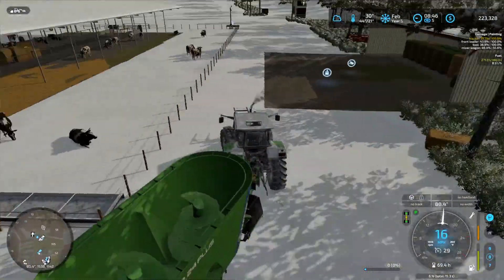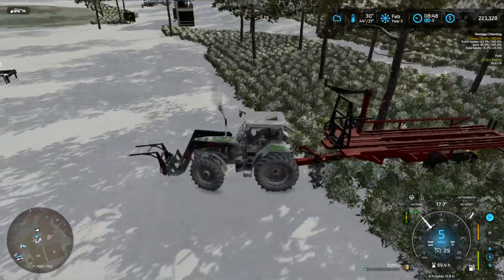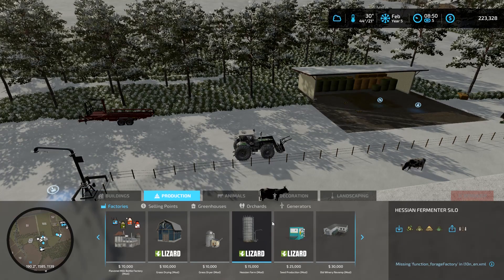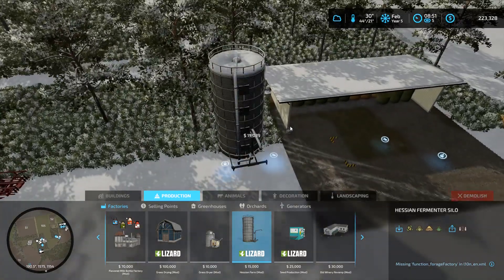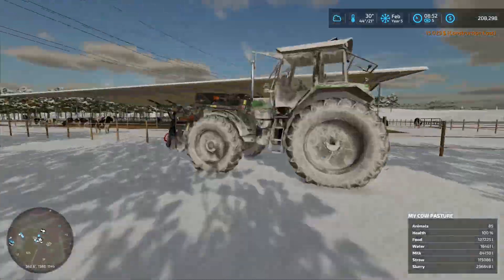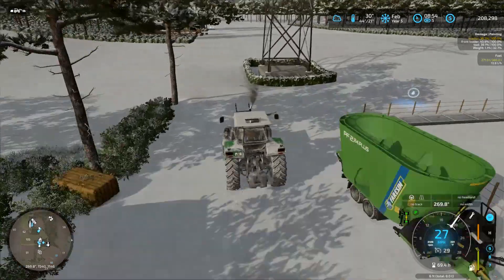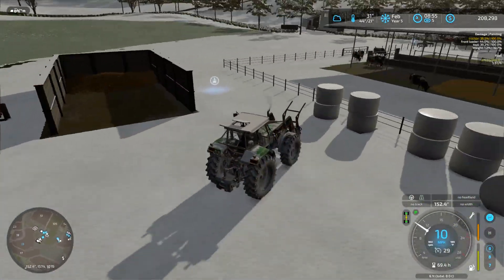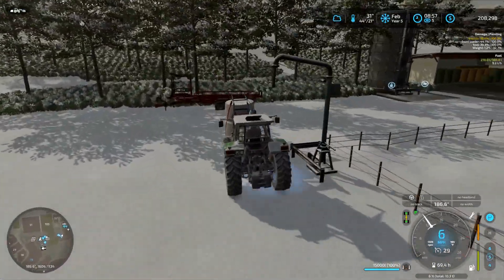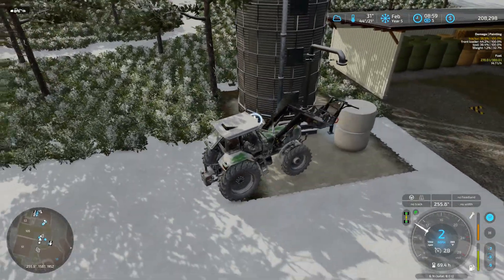Got them fed. The straw looked a little low so I topped that off and it filled in nicely. Now we just have to move the bail loader and place down the TMR maker. This is actually a fermenter though — so that's not going to work, but my dumbass still didn't realize that right away.